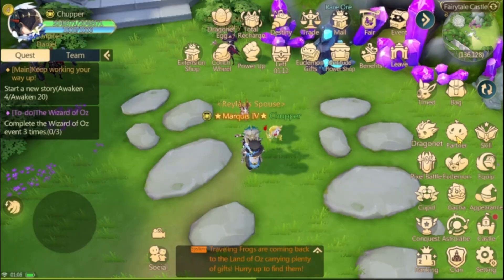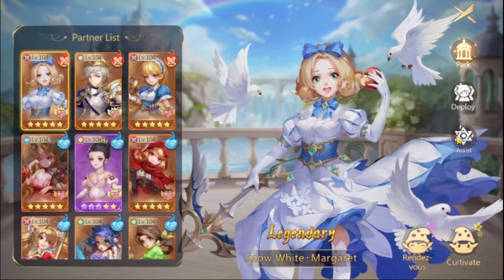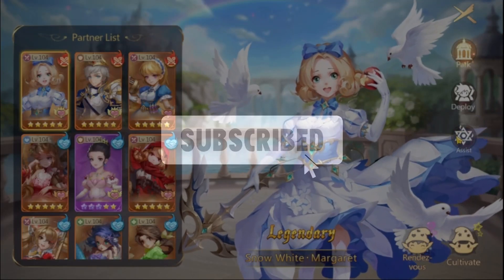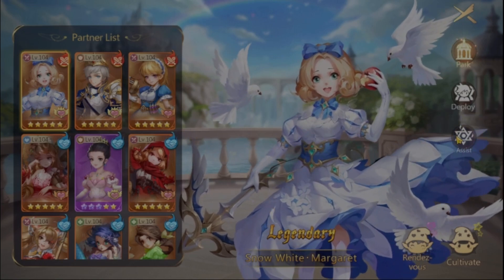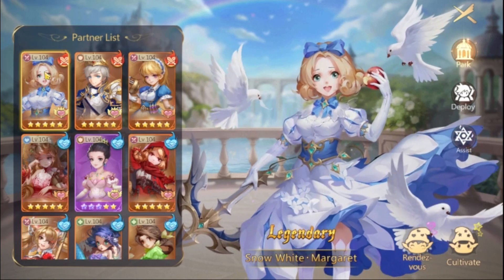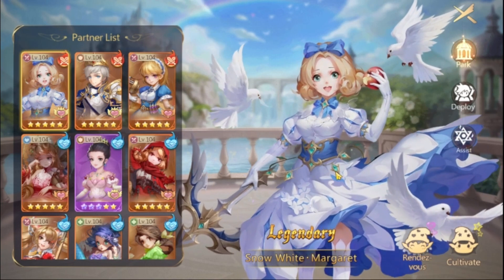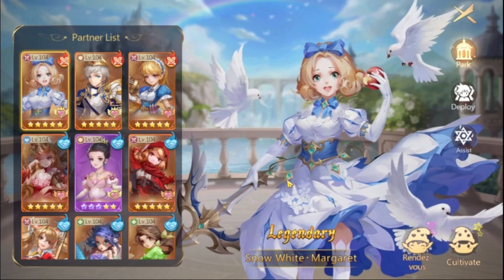We're going to be dividing the partners into two groups. The first group will be for the BvE — the ones you'll be using against team players. For BvE, you can be using Snow White. She is, I think, from all the partners, the one dealing the most damage possible.